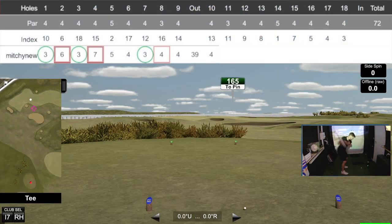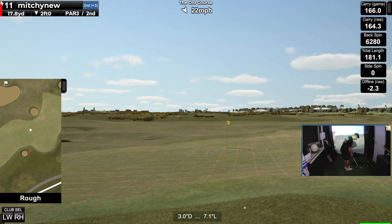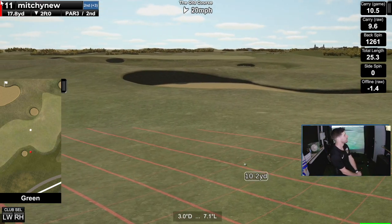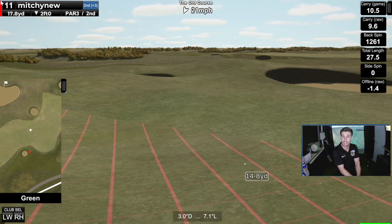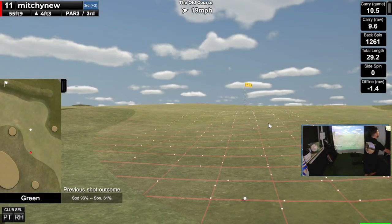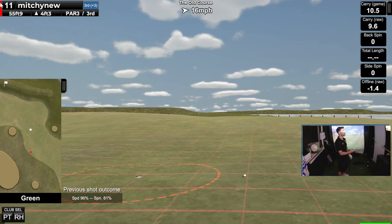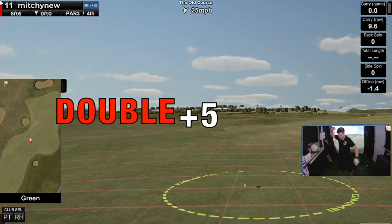Unfortunately I gave that birdie straight back to the course on the very next hole. On the 11th my naivety came back to haunt me once again as I didn't take notice of the severely sloping lie or the proximity of the pin to the summit. I didn't consider the lie — it was 7.1 degrees to the left and it's absolutely killed me. Can you stop rolling please? Just look at that putt — naivety at its finest. No way. Five over par. Unbelievable.